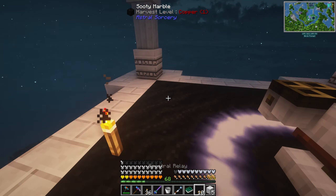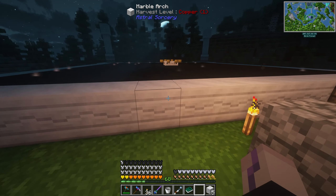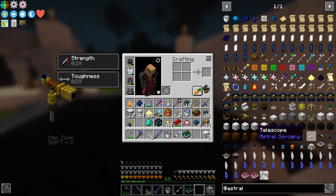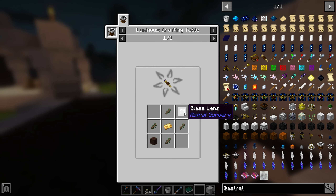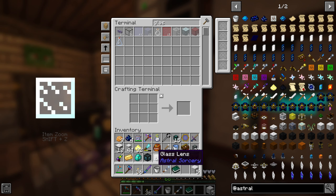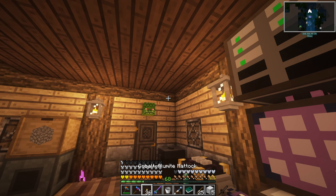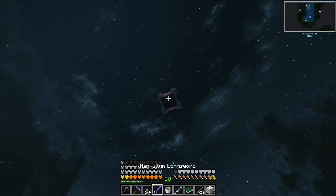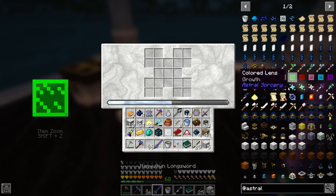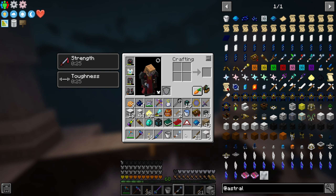I need to make more spectral relays - they're a bit expensive though. I'll just turn this into that. Let's make 10 more - it makes five at once, so let's do it twice. Awesome, 10 relays. We also need to figure out what star patterns we can find here - for that we need a looking glass, not the telescope. Glass pane, gold, and wooden sticks. We had the glass lens in here already and just some sticks.